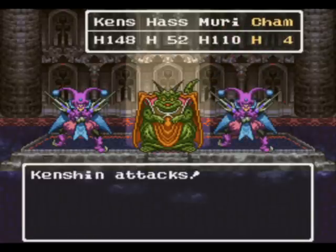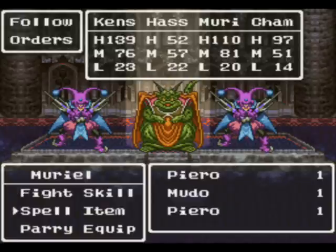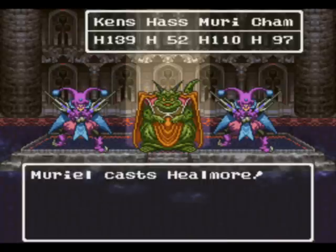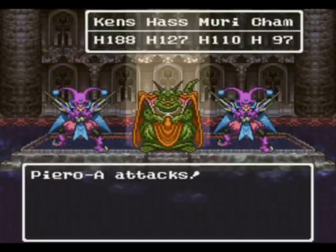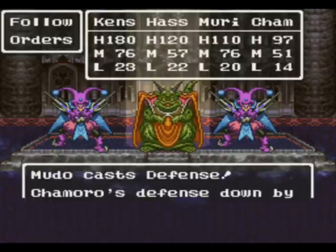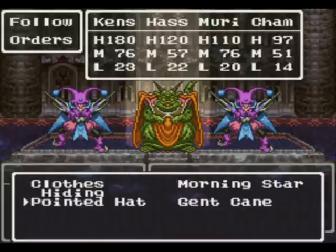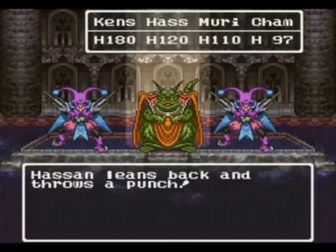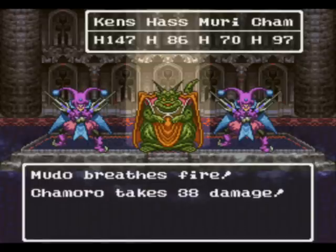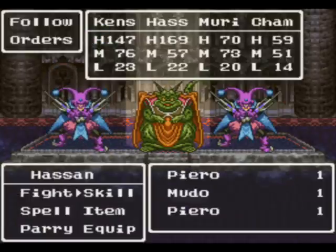Don't hit Chamaru. Basically you're gonna Spirit Punch this guy to death. At least he didn't breathe fire - I'd rather that than anything, cause all Muriel needs to do is cast Increase. Mudo avoided it - that's what I hate. He's too big to avoid it though - look at him. He's a big guy.